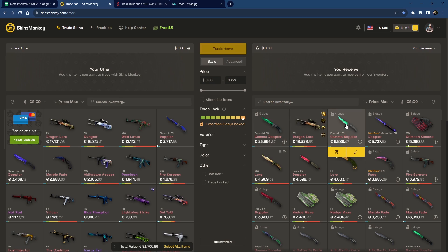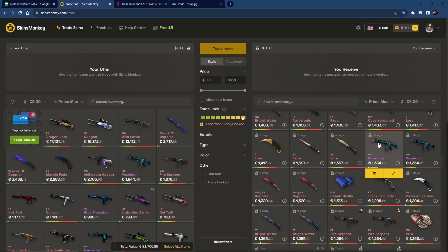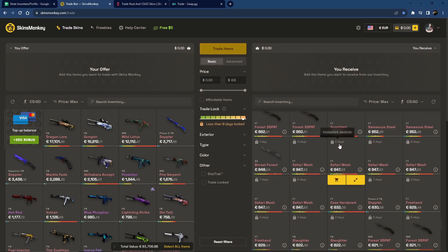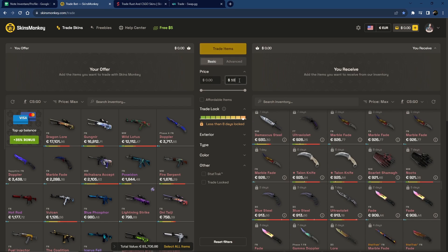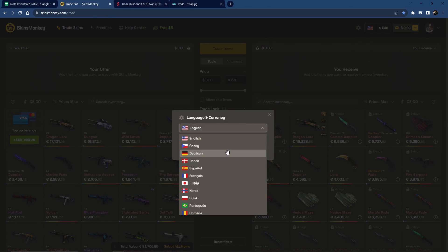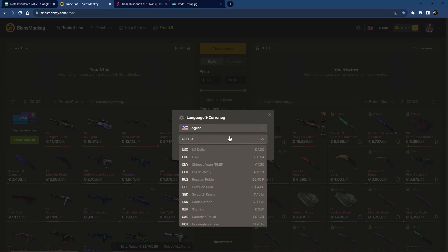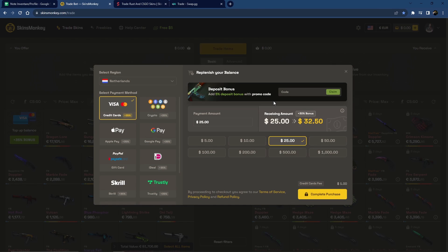I can see that they have quite a big variety of skins — they've got a couple of Gamma Dopplers, a couple of Karambits, some high tier items, a couple of Poseidons, some mid-tier items as well, and further down I'll also find lower-priced skins. It supports a multitude of languages and currencies, which is convenient. You also have the ability to add money to the website balance, and depending on the payment method you select, you can get a bonus of up to 35% — so if I add $100, I get $130.